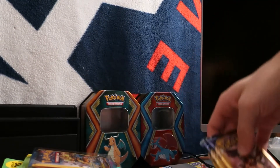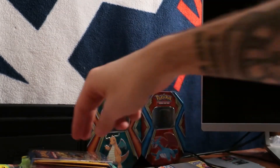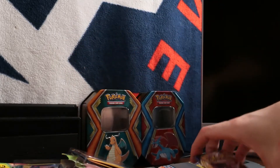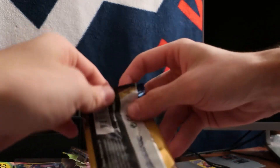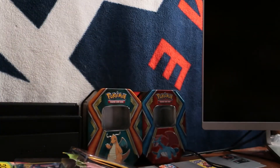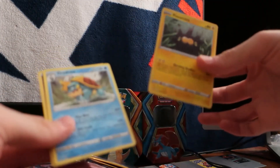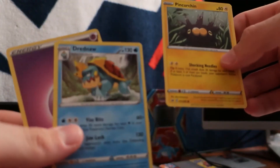We're gonna start with Sword and Shield, work our way down, and save Evolutions for last. Now, if you don't know about Dollar Tree Pokemon cards, look them up — they're at any dollar store. The packs are a dollar and have three cards. The middle card, if it's rare, will be in the middle — like this one is a rare, but it's not a holo. But it's still a Dreadnought, so that's pretty cool.